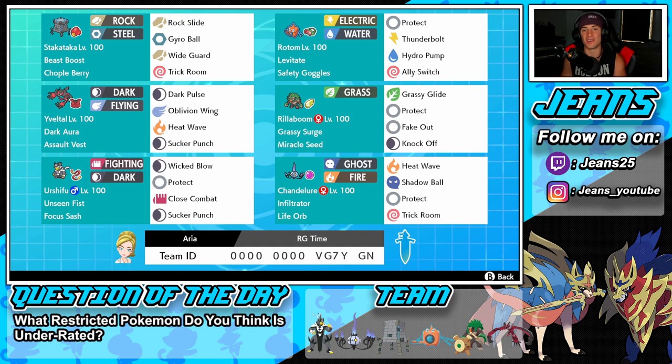Bottom left corner, Urshifu. Love this Pokemon. Unseen Fist lets him hit through Protects, which is like a silent buff in this meta considering there's no Dynamax — so no Max Guard — meaning he can basically hit any Pokemon at any time. Focus Sash as his item so he doesn't get one-tapped. Wicked Blow for STAB, Sucker Punch for priority, Close Combat for big STAB damage, and Protect as his final move.